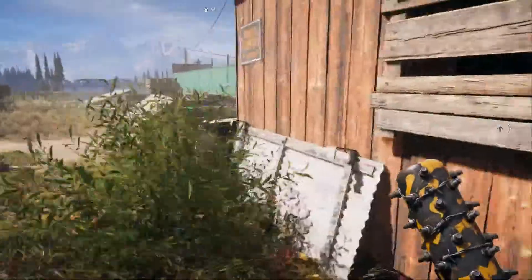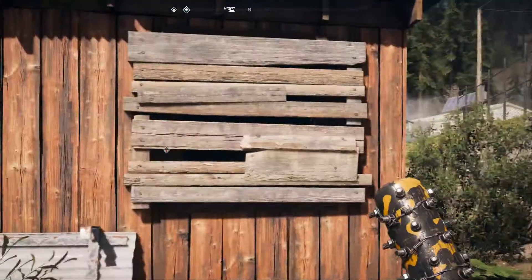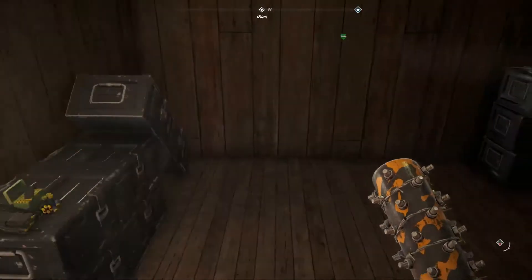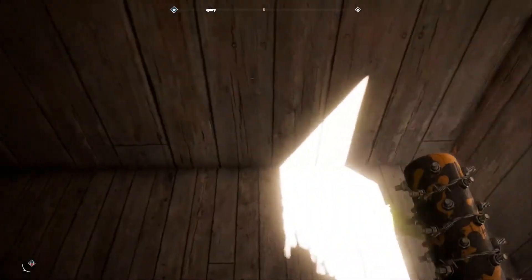If you just keep going around here, there's like a shack. As you can see, there's a boarded up window. You can smash that window right open. Jump on in there. The safe is right here on your left.